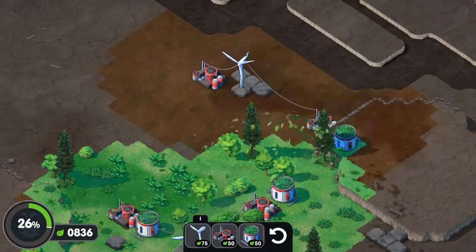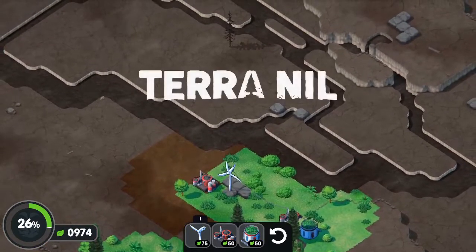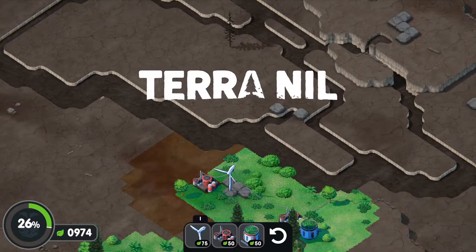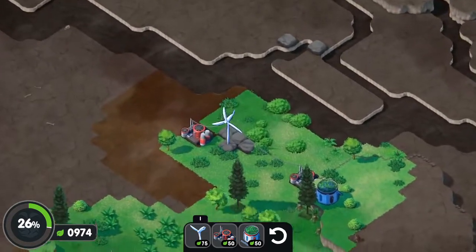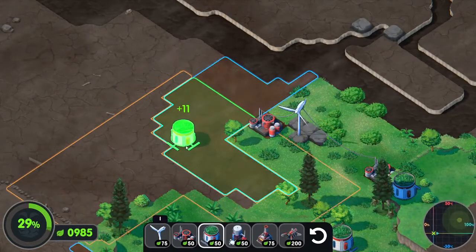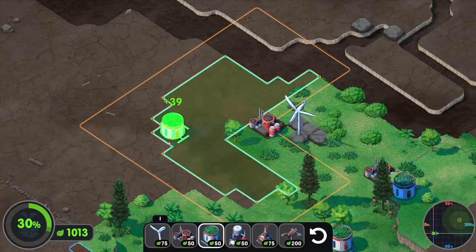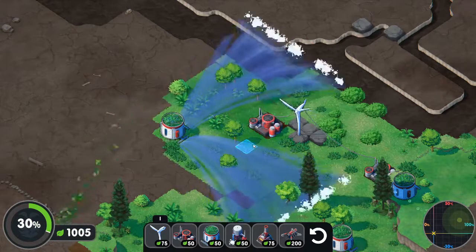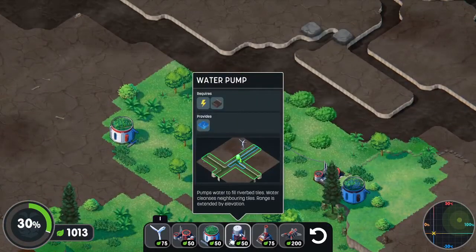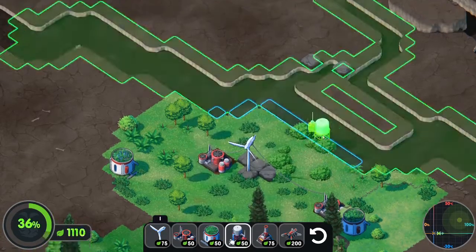Oh look — the map expands as I go further, that's a good thing to see! So this is Terra Nil — we're basically puzzling to claim back this wasteland. There's a water pump here too — it fills riverbed tiles, water cleanses neighbouring tiles, and the range is extended by elevation.